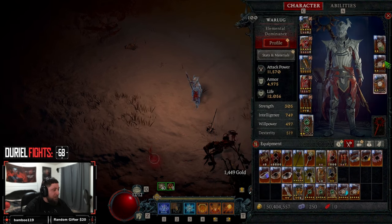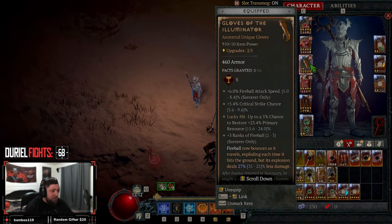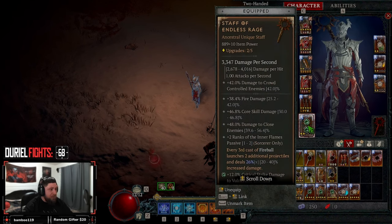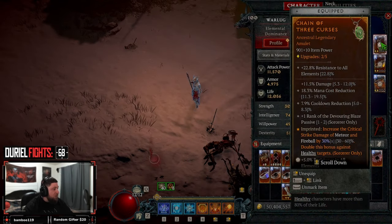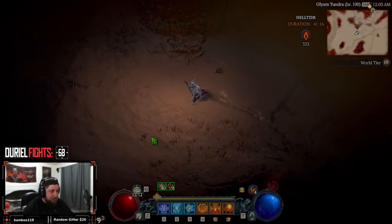It's an almost all-unique build. We are rocking God Slayer, Remnants, Gloves of the Illuminator — I don't even have half my gear leveled up because I just made this. Gloves of the Illuminator for the bouncy bouncy, because now they explode each time they hit the ground. And then of course we got Staff of Endless Rage — every third cast launches two more. And then we got X'Fal just to blow everything up even more.